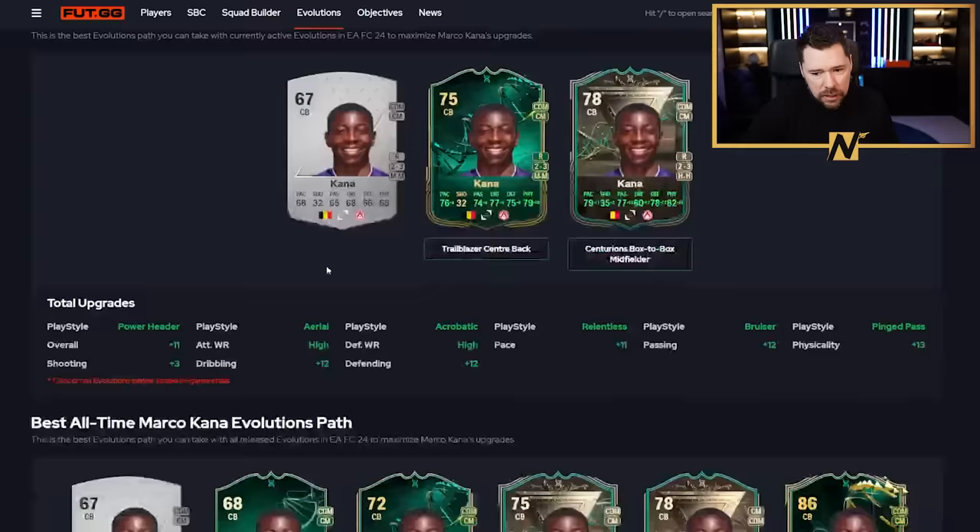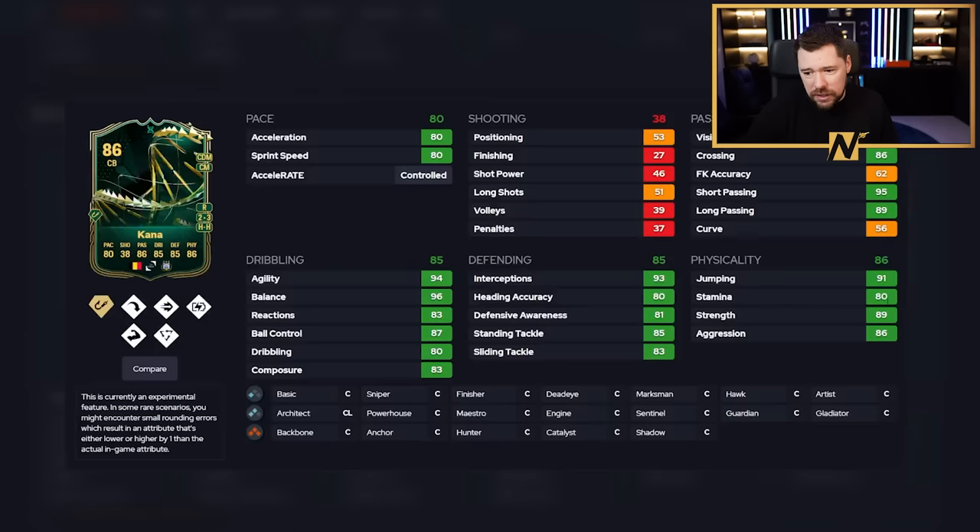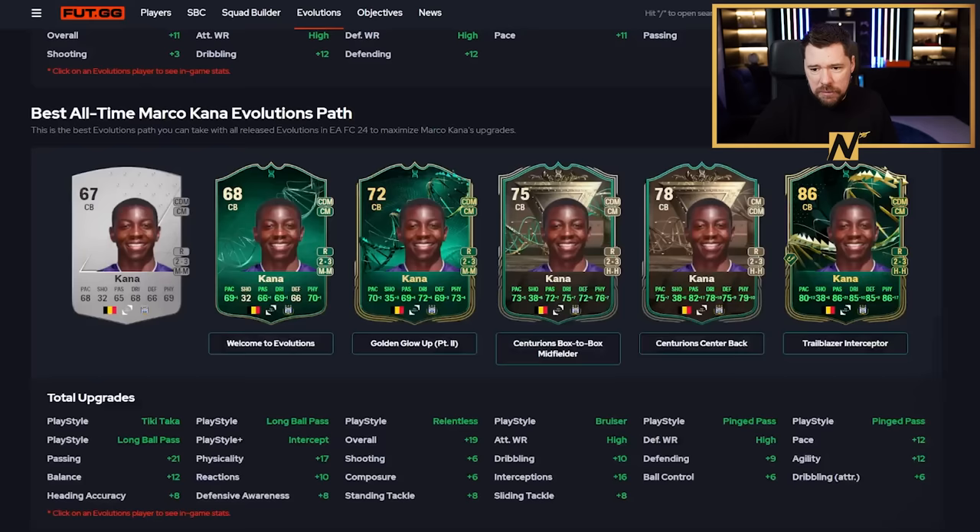We've got Mark O'Connor as well. Mark O'Connor went from a 67, and we've actually looked at him a few times. This card - with the shadow he's got unbelievable play styles, great dribbling, great defending, good pace, great passing, and good physicals. He can play CDM and centre-mid, and that's exactly where I'd play him. This is like icon level - maybe low tier icon level, but icon level from a silver card at the start of the game.